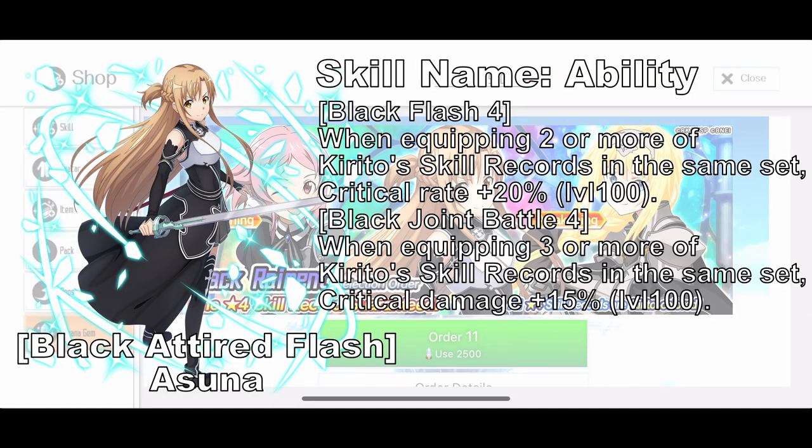Lastly, we have Black Attired Flash Asuna, a passive skill that increases your crit rate up to 20% if you have 2 or more Kirito skill records equipped. At 3 Kirito skill records, it will increase your crit damage up to 3%. Really good passive skill, but you won't be using it in your set though.